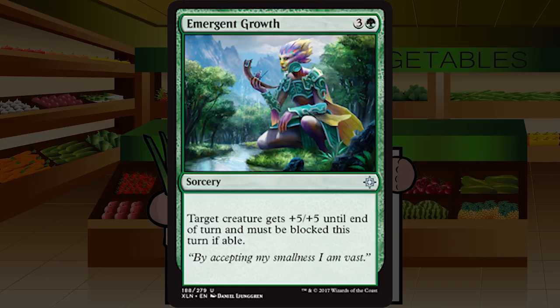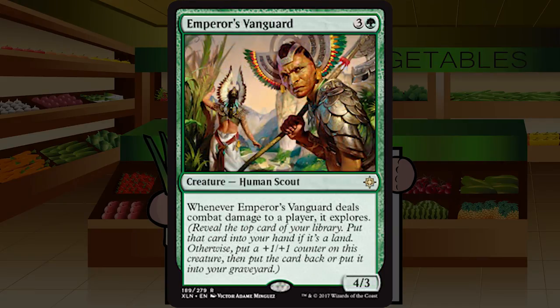Up next is Emergent Growth — three and a green for a sorcery at uncommon. Target creature gets plus five plus five until end of turn and must be blocked this turn if able. It's a sorcery-speed plus-five-five trick that doesn't even function as a full lure — it just has to be blocked, not by everything. On a trampler this could be okay, and I'll lose to this for sure, but I still don't think that makes it playable. D — sorcery-speed big pump spells just don't get there.